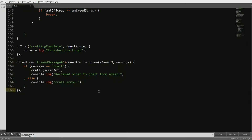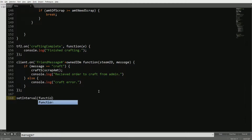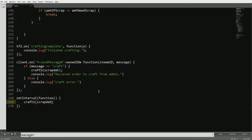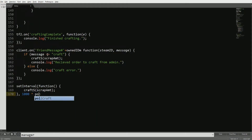That's the chat command — you just type 'craft' and it'll work. The last thing is setInterval, which is pretty basic JavaScript. We call craft_s(scrap_amount) — same as the chat command but on a timer, so if you're offline you don't have to type it. We add a comma and pass poll_craft times 60 as the interval, so it runs every poll_craft minutes.